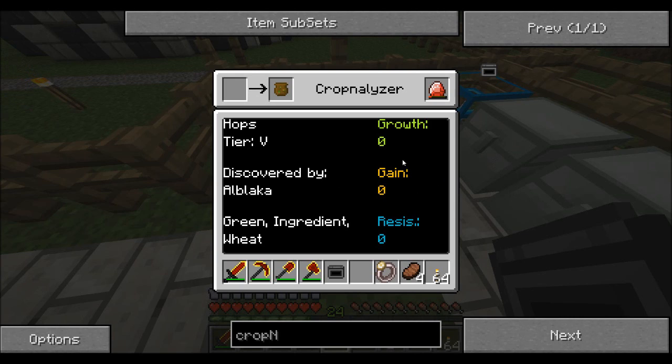The next one is gain. The pro is more drops when you harvest — when you right-click or destroy it, you'll get more from the plant with a higher gain number. The con is that you get a reduced chance of getting a seed bag.